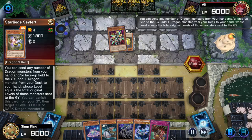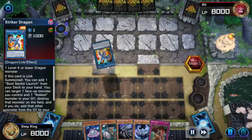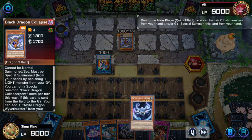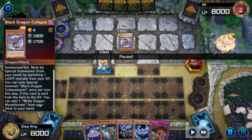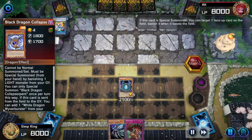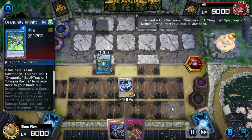Opponent Star Liege sending a Star Liege to get Rocket Recharger. Opponent summoning the Striker Dragon — Striker Dragon going to add Boot Sector Launch. Opponent going to wombo combo — we got to play, we can interrupt. Opponent summoning Black Dragon Collapse Serpent. When this card is sent to the graveyard it searches for the White Dragon Wyvern Burster. If we mess up our opponent's Collapse Serpent they might not know how to combo — let's break our opponent's brain. Target it with the Snopios — now it gets sent to the Banished Zone instead of the graveyard, so it's not going to search.